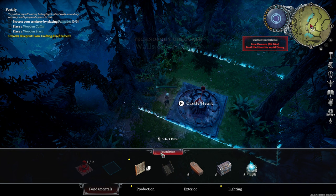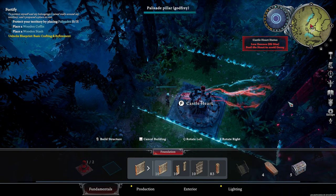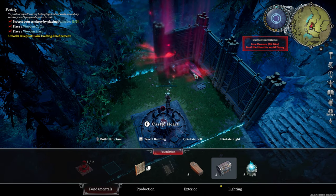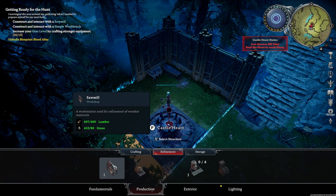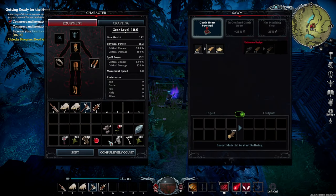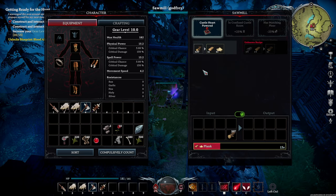Claim the quest on the top left. Press B to open up your building. Go to refinement and craft yourself a sawmill. Approach the sawmill, press F on it, and put all your wood in here. This will make planks over time, and planks are necessary for a lot of craftables in the future.